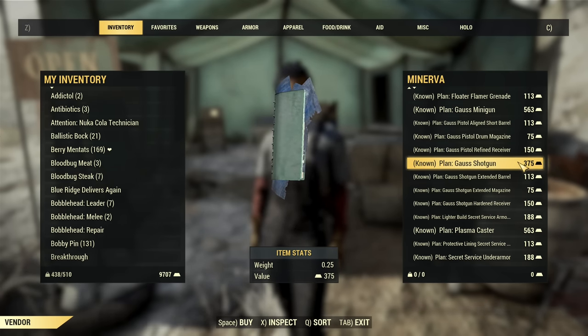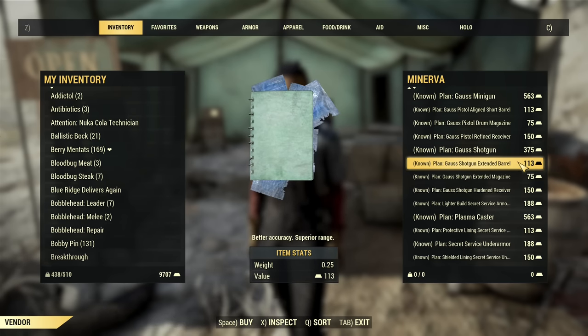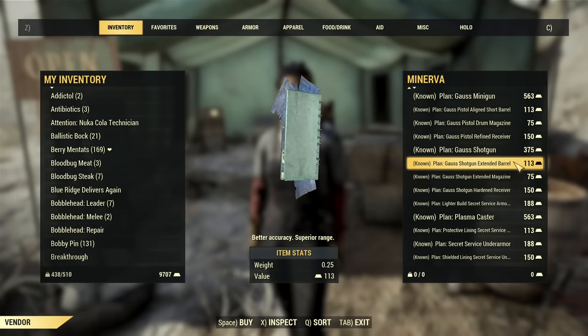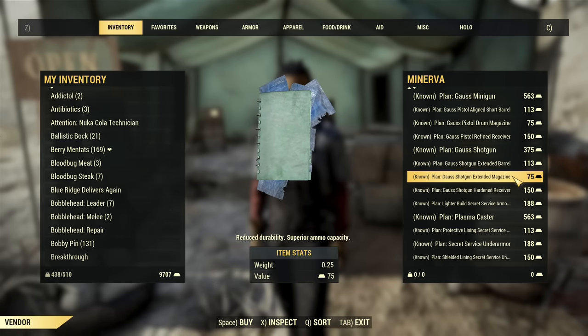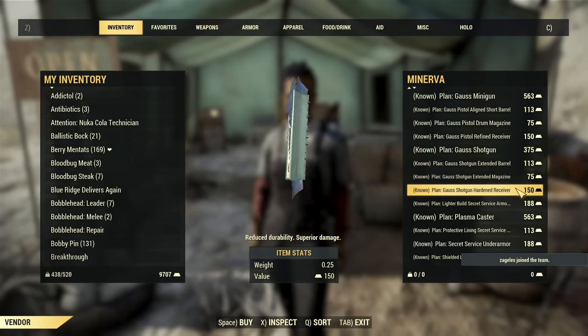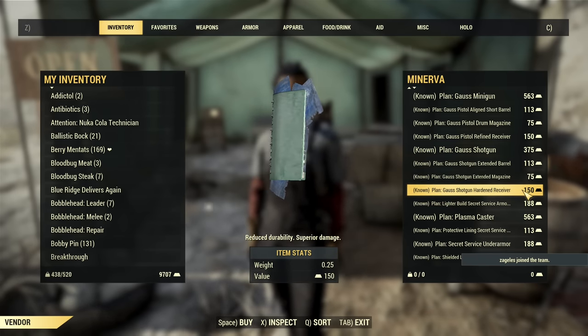Then we have the Gauss Shotgun, and that is a Turtle Pick — this is a really cool and powerful weapon. For the shotgun we have the following modifications: Extended Barrel, Extended Magazine, and Harnet Receiver, those three. The Shielded Barrel is missing, so that's the one you are waiting for.